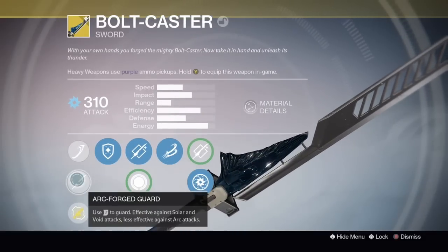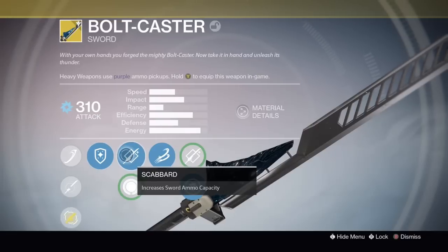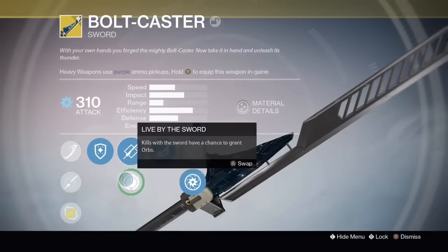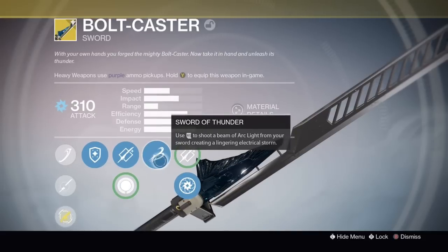As you can see, there are a lot of modifications you can make on the swords. I'm probably going to go with more damage and more ammo. The arc sword can actually create orbs when killing enemies, which could be very useful if you're a team player.